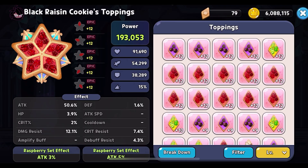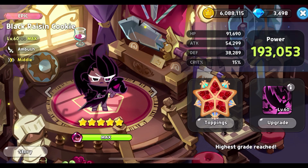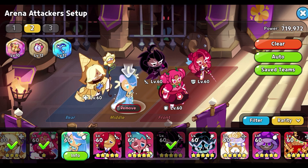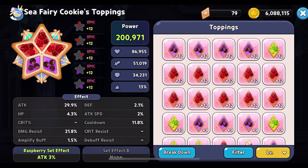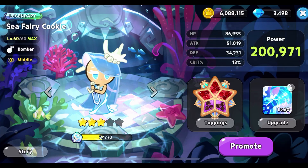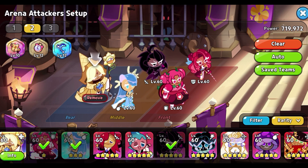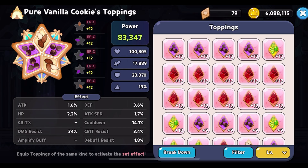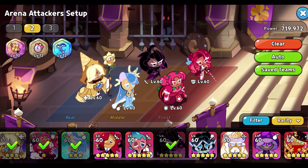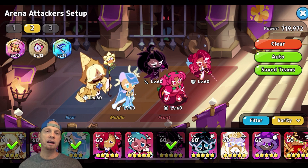For Black Raisin, my main focus was damage resist — I only got it to 12% and I'd like to get it to 15%. After that, focus on attack and crit percent for Black Raisin. For Sea Fairy, I run a mix of attack and cooldown: attack at 30%, cooldown at the minimum 11.8%, and damage resist above 20%.